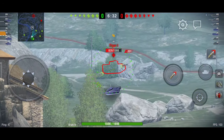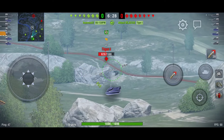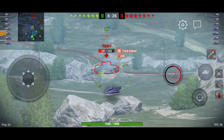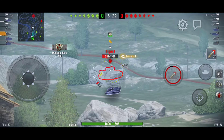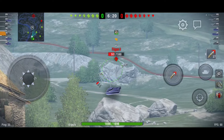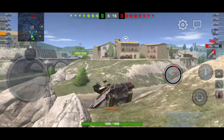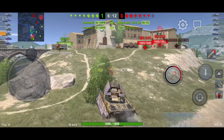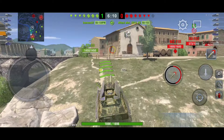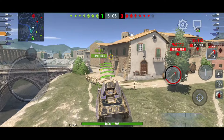On my way trying to cross to the middle — maybe I can sneak some shots on the Tiger I. Here we go, nice! Another one maybe — come on, come on, nice! Let's keep going. That's 531 damage dealt with two shots, and now let's keep pushing toward the middle of the map.